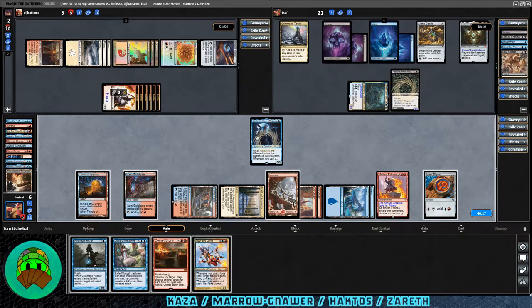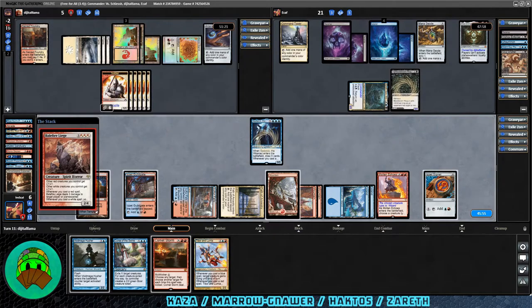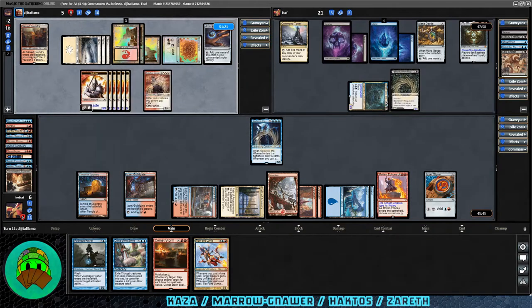Not much to do here. We essentially just need to kill Zareth's creatures so we don't die since we can also die to the tokens. I think at this point we'll keep Voidmage Husher, block some stuff, and hope we live. Over to Haktos — four cards in hand, down to 5 life, 8 commander damage. Balefire Liege coming down: that's going to make things a lot bigger. We don't have mana to counter or kill it. We can Voidmage Husher to block it though.